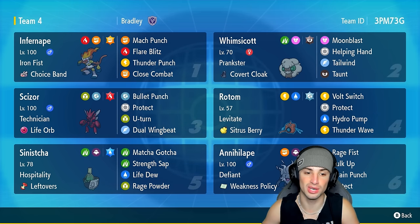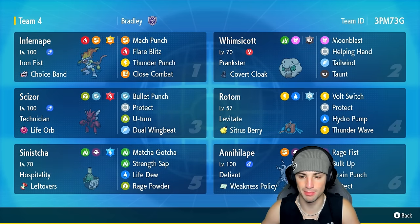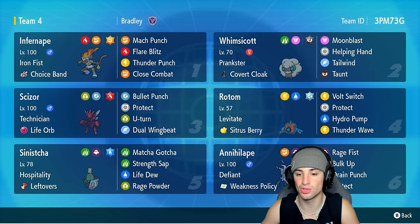Other Pokemon on today's team feature Scizor — another fan favorite. Scizor has Technician with a Life Orb, the Fire Tera type as its best Tera type, and moves Bullet Punch, Protect, U-Turn, and Dual Wingbeat. Our final four Pokemon on today's team feature Whimsicott, Sinistcha, Rotom, and Annihilape.